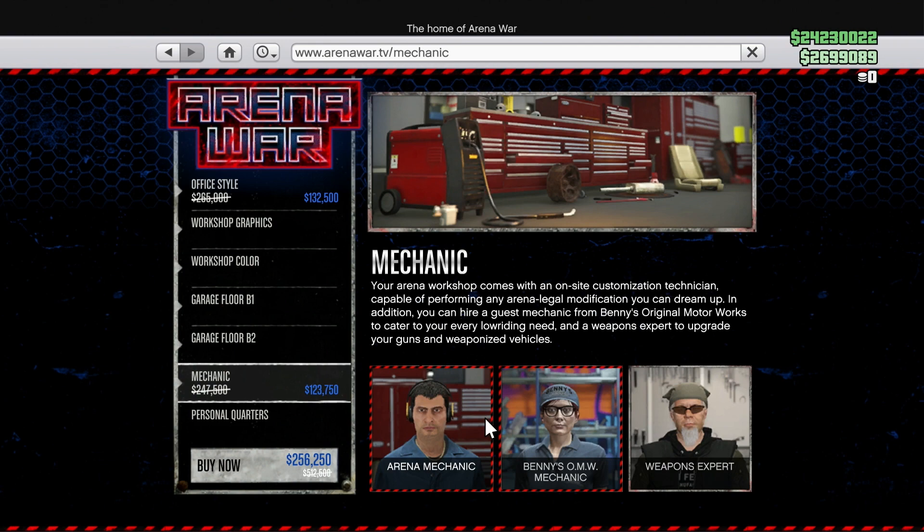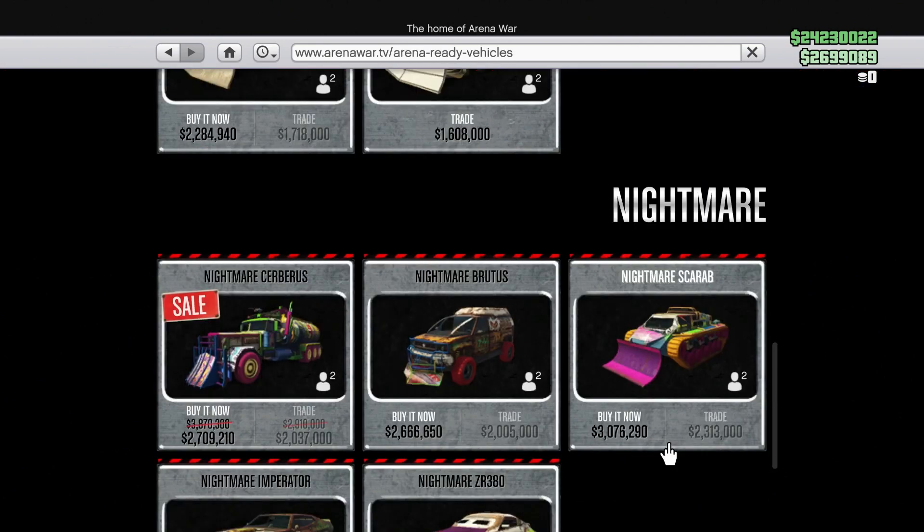Moving into the vehicle discounts, to go along with the Halloween theme, the Cerberus is on sale — all three variants of it as well, so that's pretty cool. Pick one up if you don't have one. This is normally one of the most expensive items in the game, so you get a big discount this week if you want it.